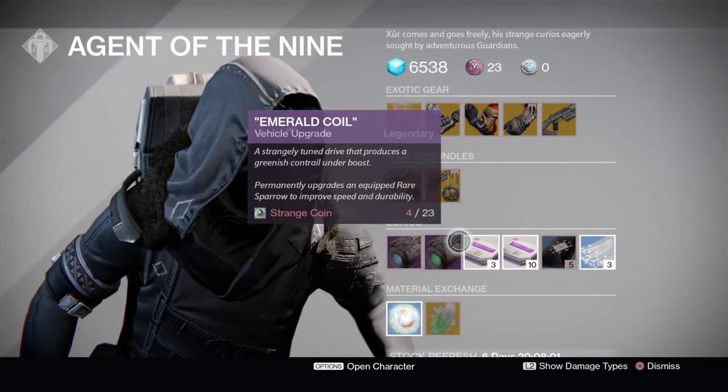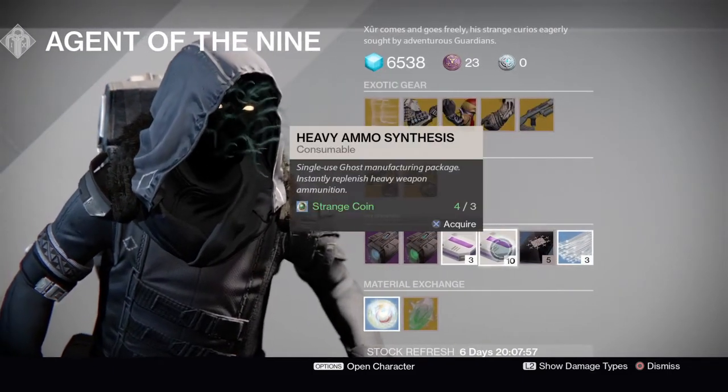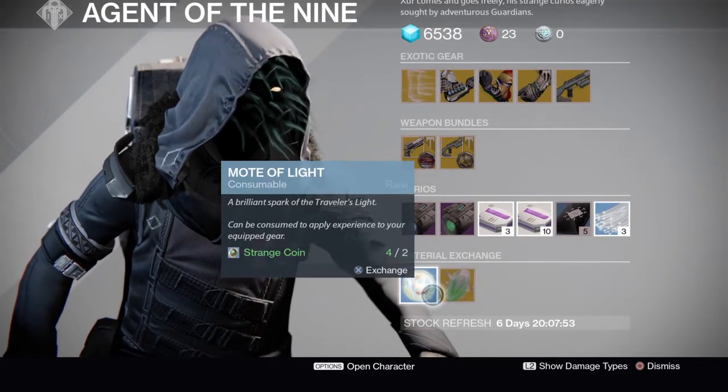And then we just have the usual at the bottom: the Material Exchanges with the Three of Coins, the Heavy Ammo Synths, the Sparrow Horn, and the Material Exchanges down at the bottom.